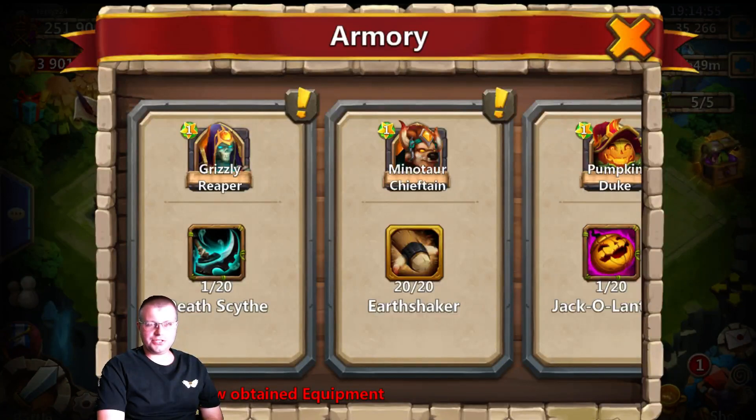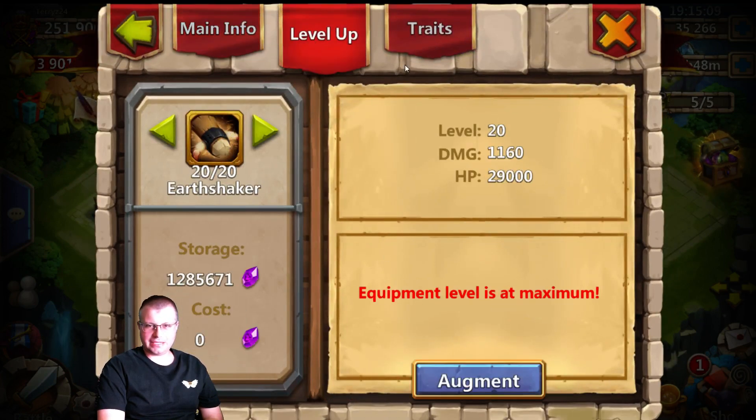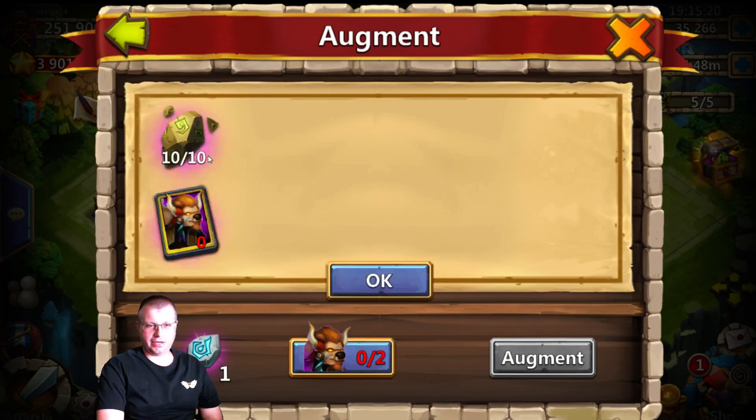Alright guys, what is going on Z Nation? We are here and we are going to be doing our Minotaur today. Going to be upgrading him in the armory today. Got him a 20 to 20 Earthshaker. And we got a first - he's already maxed out at 20. And we got to augment him. So I went ahead and bought the augment stone. I don't have two Minot cards because I used them for evolving years ago when that came out. So I had about 10 of these stones - it cost me 6,000 fame just to get to augment my Minotaur.